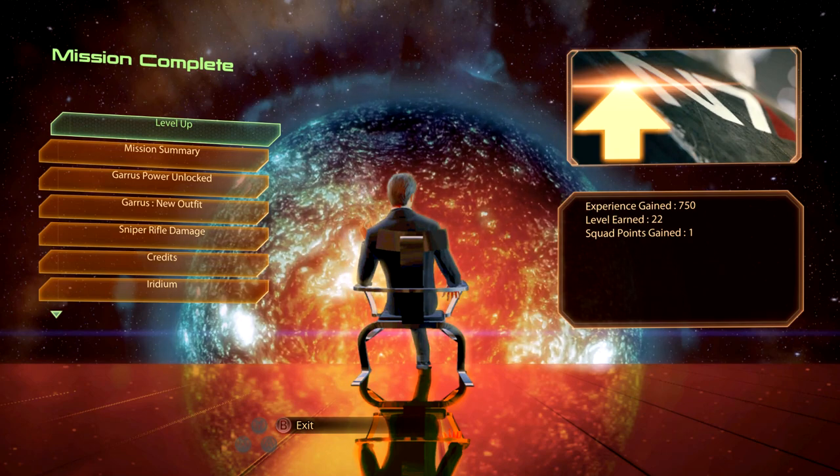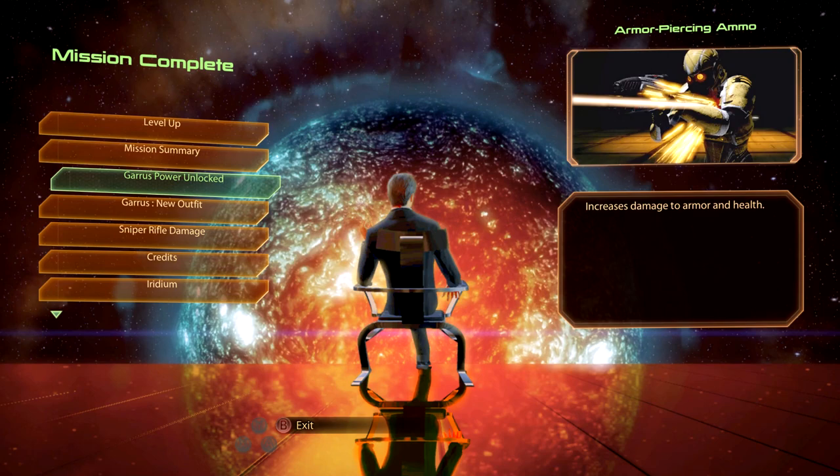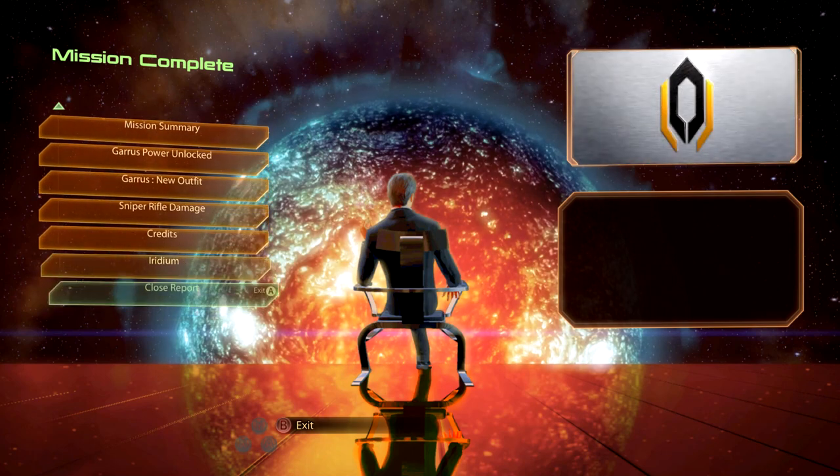That concludes the mission and we've leveled up. Mission summary: Garrus' traitor has been found and dealt with, leaving Garrus clear-headed for future missions. C-Sec operatives will ensure no criminal charges are filed. May be able to co-opt Harkin's criminal network. Garrus' power unlocked — armor-piercing ammo. Garrus gets a new outfit. We also picked up sniper rifle damage, increasing damage by 40%. And 27,000 credits — I need those. Also got 2,000 iridium.